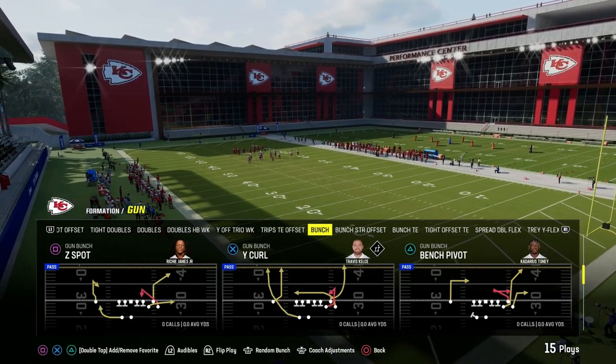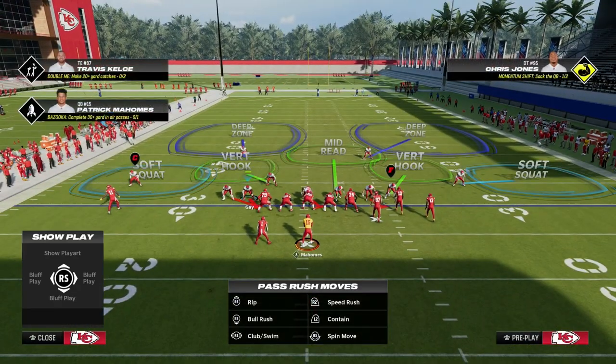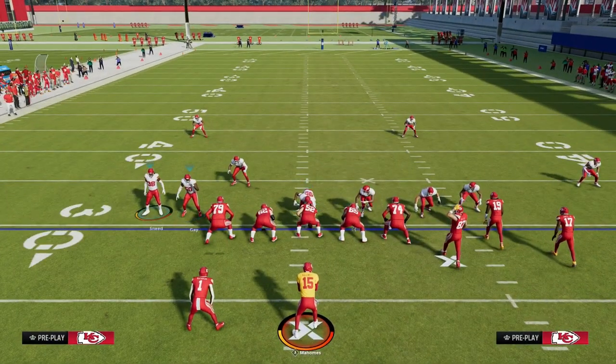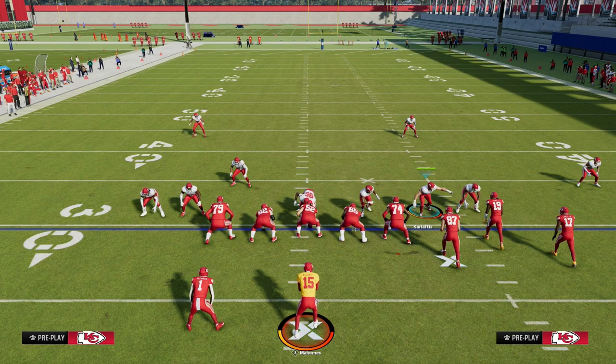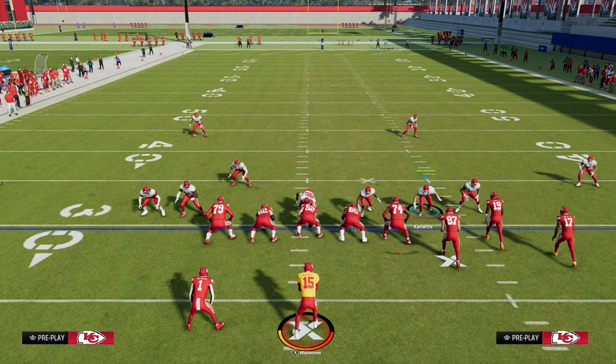One thing that's really important with this blitz defense is you want to make sure that your fastest defensive end is going to be over here — it's really going to help the blitz a lot. You want the fastest and most agile defensive ends that you can possibly get, ideally putting linebackers down there.